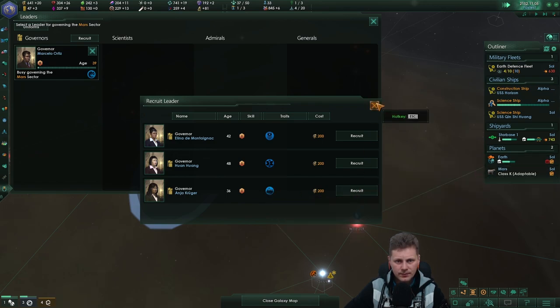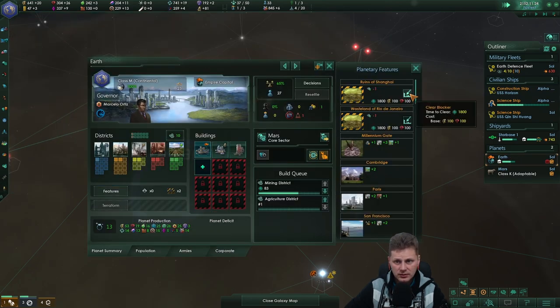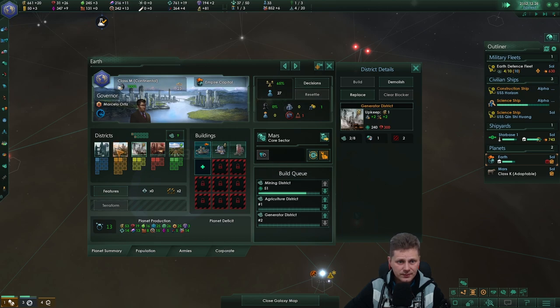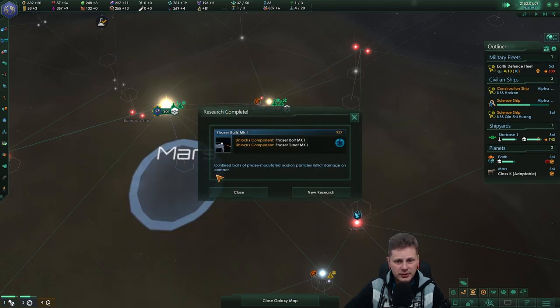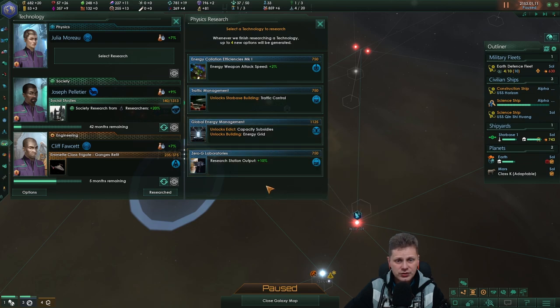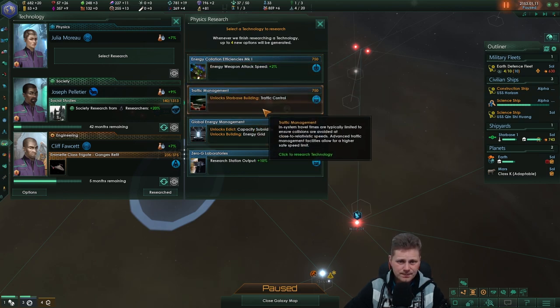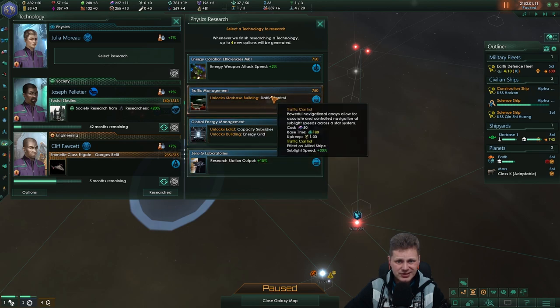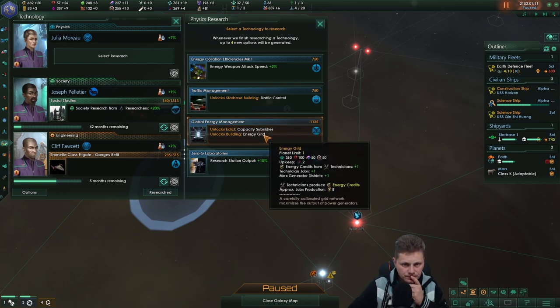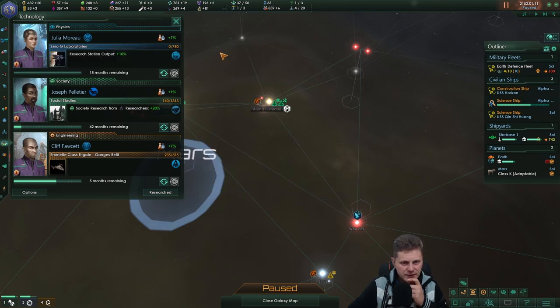Wow — none of them are interesting. The max destructed is nice but we'll have to do that one as well. We'll have enough jobs on the main planet. There's the new weapons, traffic control, energy capacity, research stations output. I still don't like traffic control this early on — it's not that useful. The subsidies we're not going to be taking, so let's go with the research output.